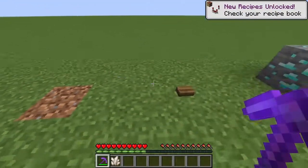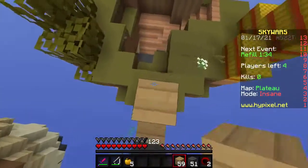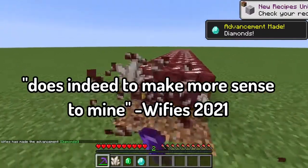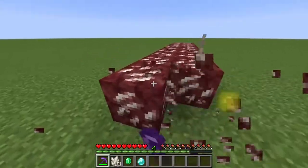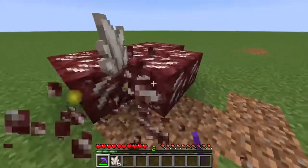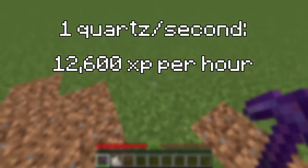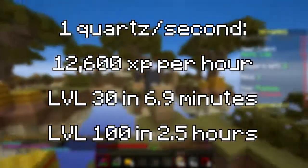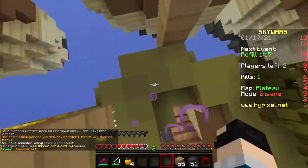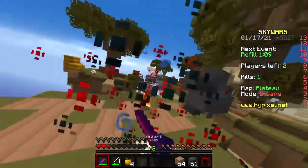Nether quartz is often talked about as a great XP ore, but it's actually not even second best — emerald and diamond ore can give anywhere from 3 to 7 XP. However, as they are very rare, nether quartz makes more sense to mine, giving 2 to 5 XP, or 3.5 on average. Its veins range from 1 to 14 ores, giving 3.5 to 49 XP per vein. Mining 1 nether quartz per second would yield 12,600 XP per hour — level 30 in under 7 minutes and level 100 in 2.5 hours after mining over 8,848 quartz ore.